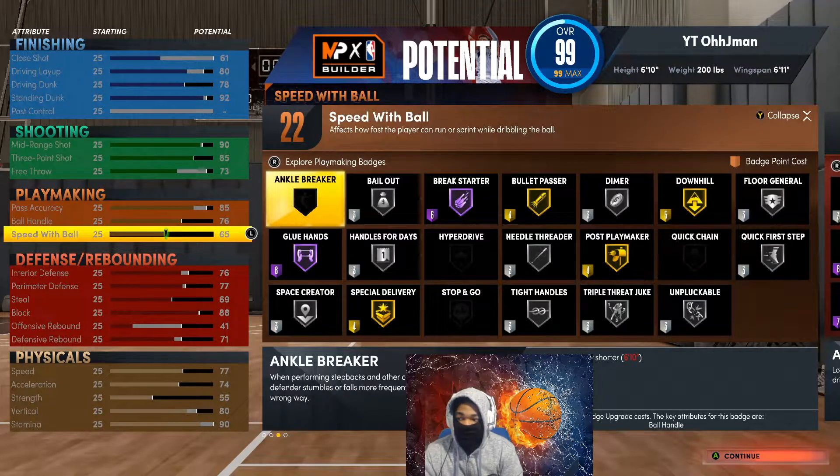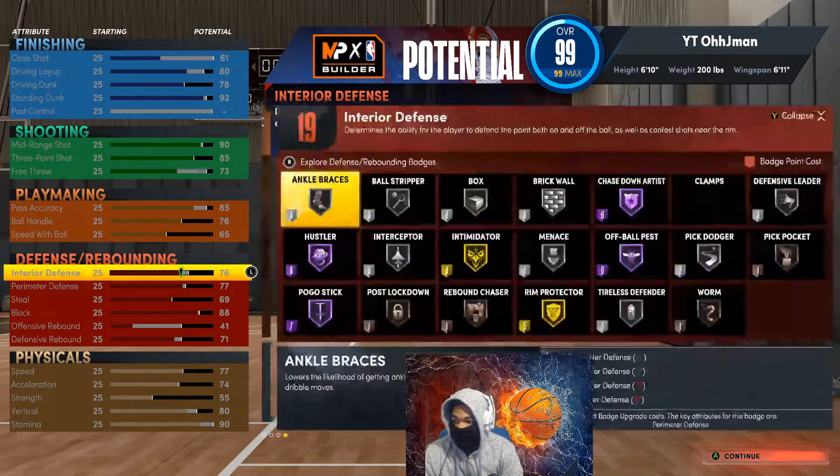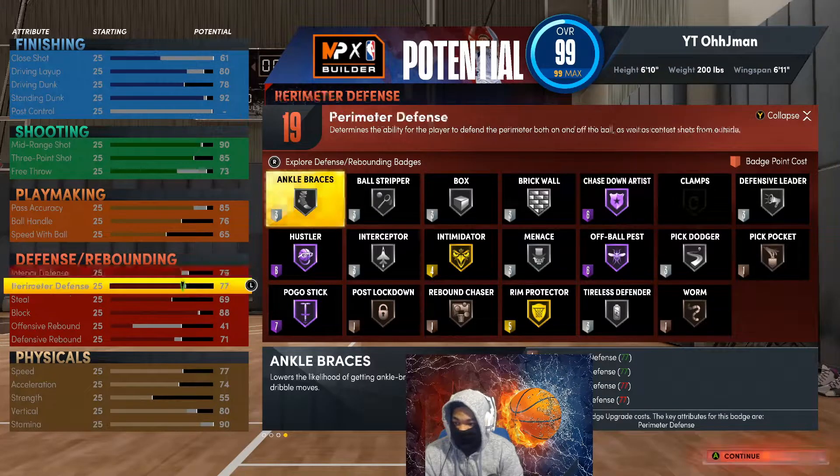76 ball handle, 65 speed with ball to make 22 playmaking badges. For defense, you go with a 76 interior defense and 77 perimeter defense.